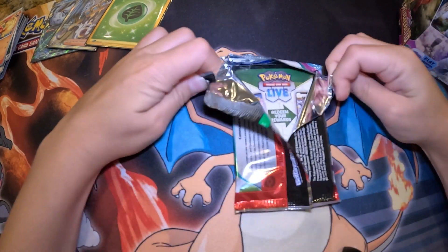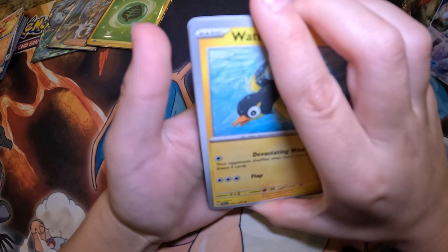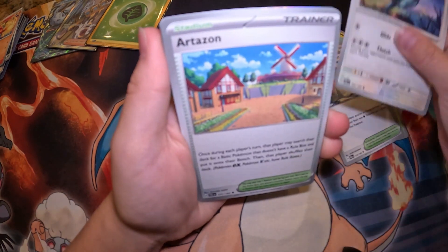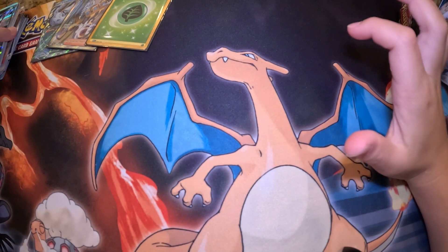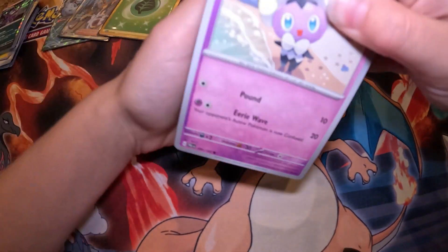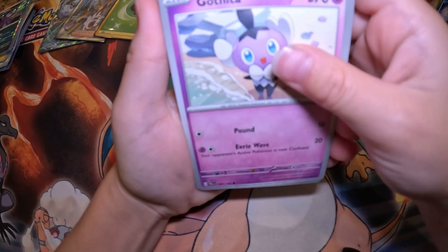So the one problem with Scarlet Violet Paldea packs is that they're a little bit hard to open. If you can open Sun and Moon it's really easy by comparison. I like how in every single pack there's a holo, because back in the Sword and Shield days if you didn't get a holo it'd be really difficult to get the cards you were looking for. I'm happy they did holo per pack because it looks super good.